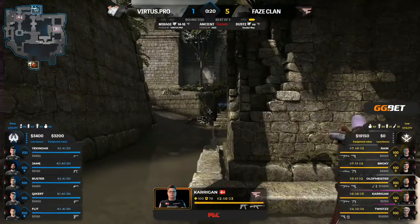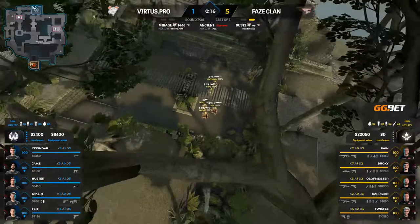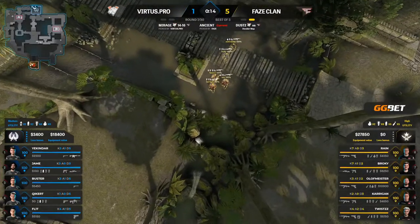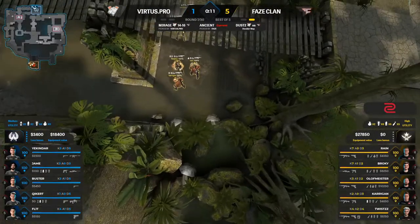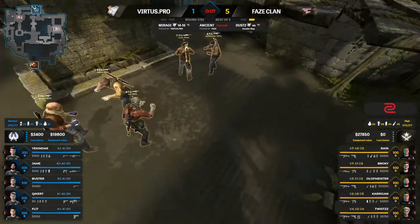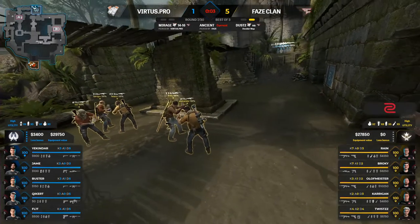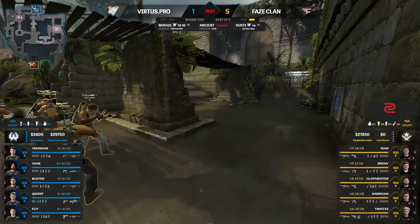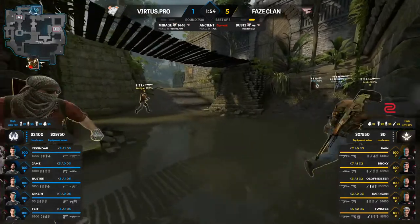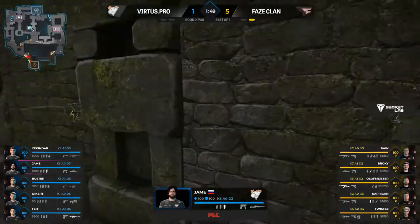Five-one, but we saw on the first map they got to at least 8-1 before VP started winning rounds. Let's not count them out yet. The AWP purchased by Jame once again. Broki has been doing a pretty good job with his AWP too — hitting some of those quick shotgun flicks at key moments.